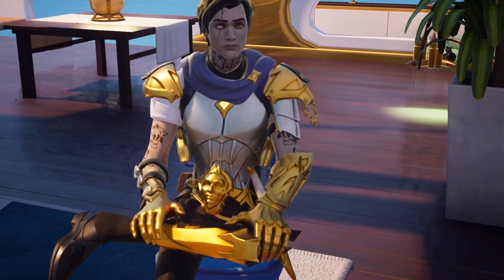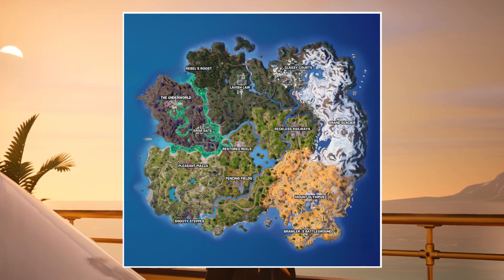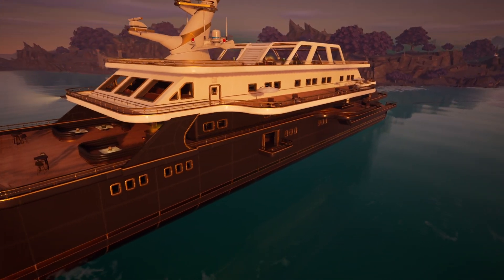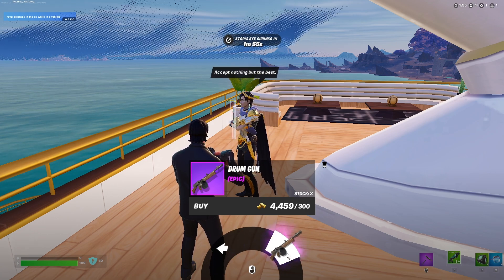To start off, let's take a look at the main focus of this update which is Midas himself. Now referred to as Ascended Midas, he can be found between Pleasant Plaza and the Underworld at the top deck of the Merry Gold Yacht. Once you interact with him, you can either heal up or purchase up to 3 epic weapons of the newly added Drum Gun.